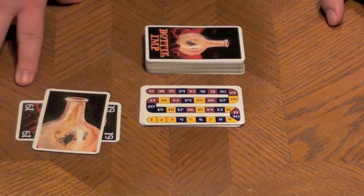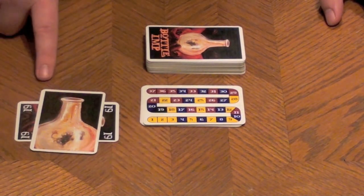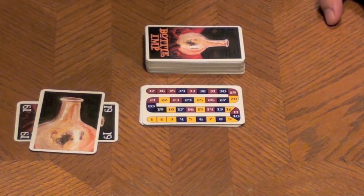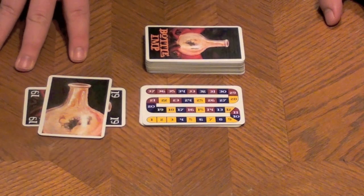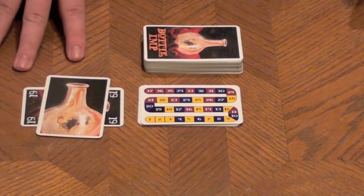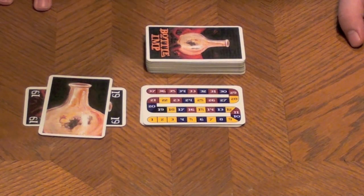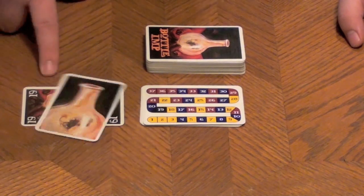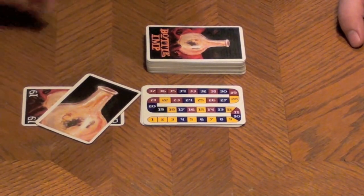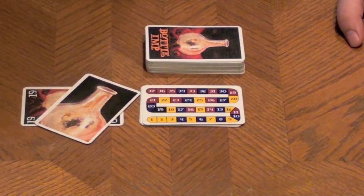A trick that wins using trump changes the bottle price. For example, if the 18 were to win a trick, the 18 would go underneath the bottle card, and the rest of the cards go to the player who won. The new bottle price becomes 18, and everything underneath 18 is now trump. However, if somebody wins a trick with the 4 while 19 is the bottle price, 4 becomes the new bottle price — meaning only 3, 2, and 1 can now be trump.